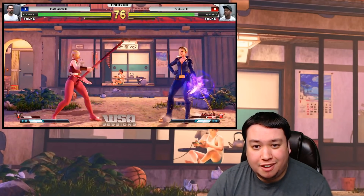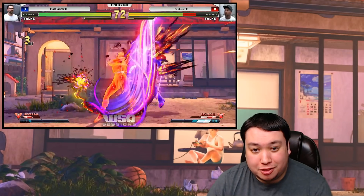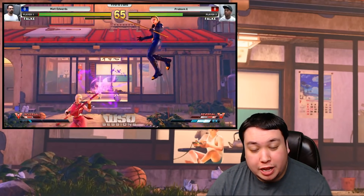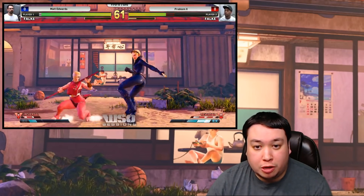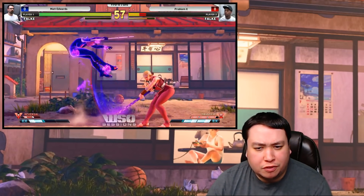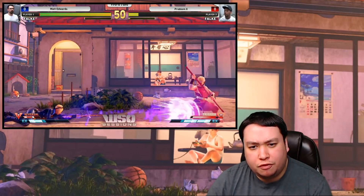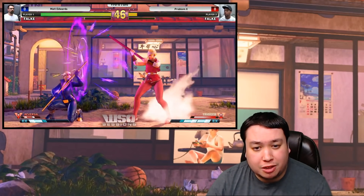Overall, I'd say this V-Trigger has a lot of depth and gives Falke much more tools at her disposal, especially with the overhead and more cancelable normals. The main weakness is definitely the activation — it's really unsafe since it's a canned attack, and it's scary if you need to get it activated quickly in a pinch. But if you do land it, the reward is great: you get Oki, you can cancel into Super, you have scary pressure especially with that overhead, and you don't have to worry about being zoned out because your V-Skill now reflects projectiles and you have projectiles yourself. Falke has two good choices for V-Triggers — it basically comes down to preference.